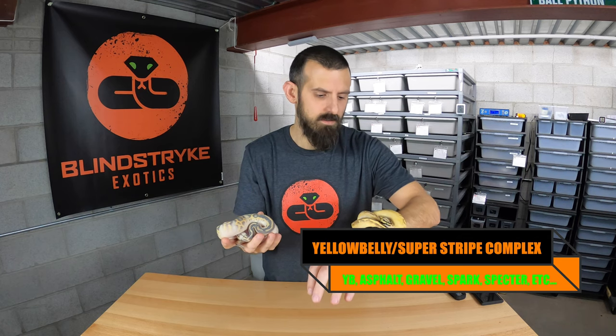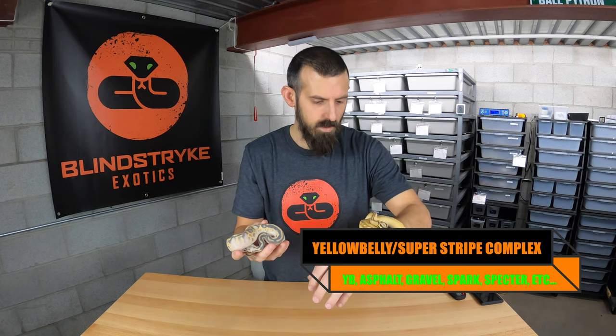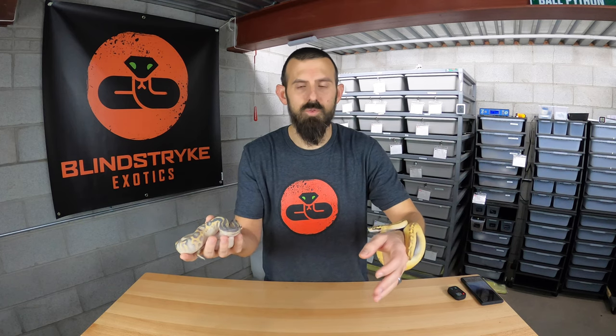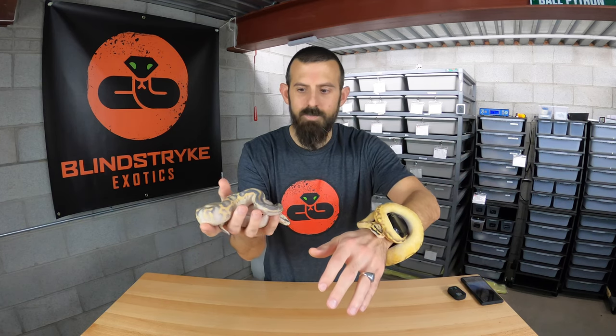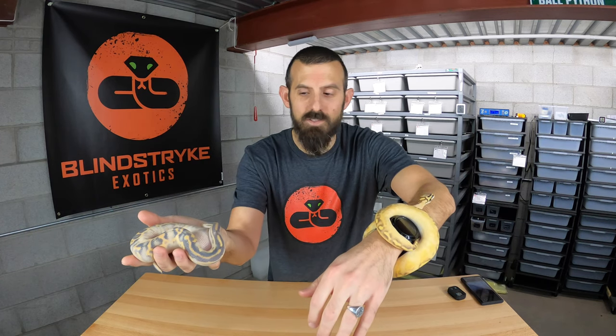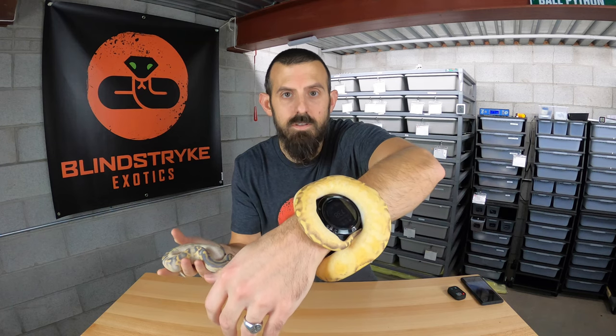Next up is the Yellow Belly Complex — I call it the Yellow Belly Complex, though it's listed as the Super Stripe Complex on Morph Market. Most of the stuff I see is mixed with Yellow Belly, which is also how you get a Super Stripe. That includes your highways, your freeways, your pavements, your Super Stripes. He's a Highway, which is a Gravel Yellow Belly, and she's a Freeway, which is a Yellow Belly Asphalt combo. Because these act like supers, he's always passing on Yellow Belly or Gravel, and she's going to pass on Yellow Belly or Asphalt.